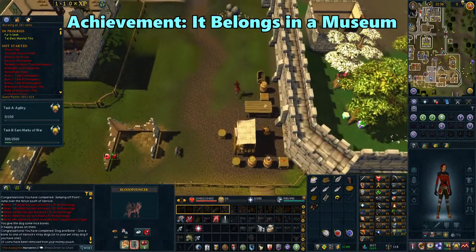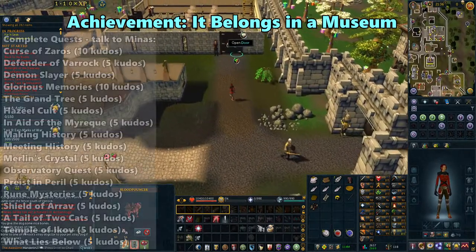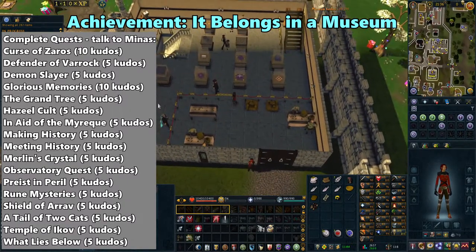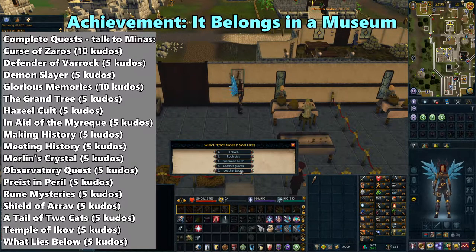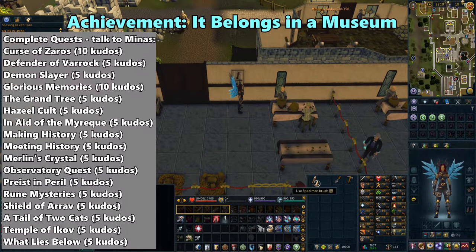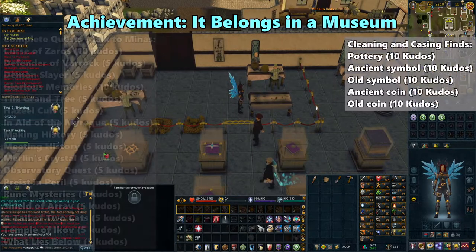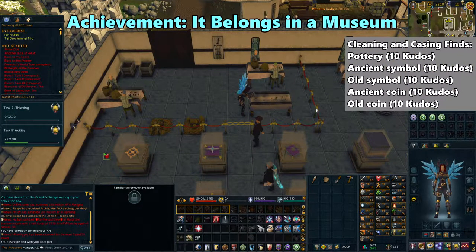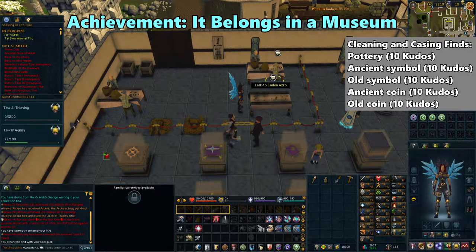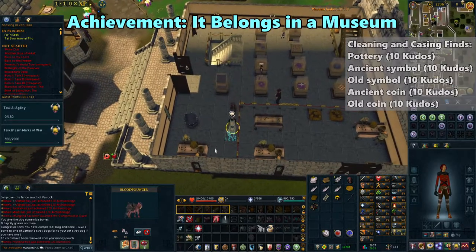Now go north and enter the museum. For this one, you'll need at least 50 kudos. If you've completed any of these quests, talk to Minas on the second floor to get kudos. If it's not enough but you've completed Dig Site, you can get kudos by cleaning finds in the roped-off area. Grab everything off of the tool rack and take the specimen rock from the pile. Then use it on a specimen table to clean. Talk to an NPC here if it's any of these items to hear what display case it goes in. If it's not one of these, dump it in the crate and try again. You'll get 10 kudos from each of these items placed in a case. Once you have 50 kudos, talk to Historian Minas on the first floor and you'll achieve It Belongs in a Museum.